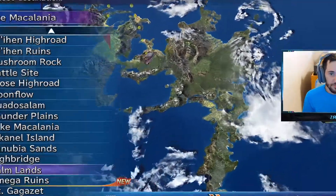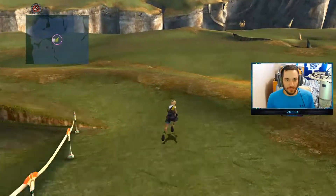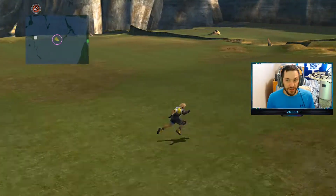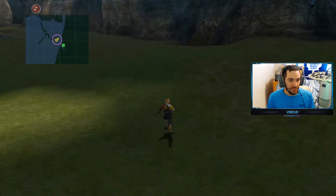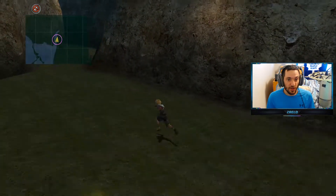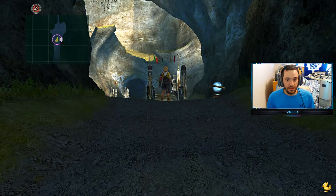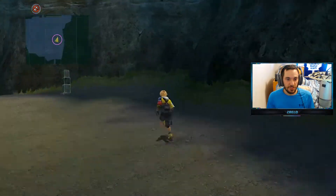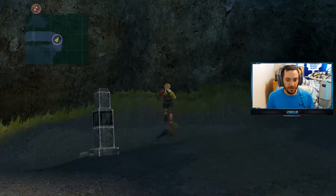Let's head to the Calmlands. From this point here, we're going to run all the way down. If you remember, in the top right corner, we defeated Defender X, and once we defeated him I said we were going to get Yojimbo later on in the game once I start doing side quests. And this is the point where we're going to get him now. So let's save our game right here, and once you save your game, cross this bridge and head right under here.